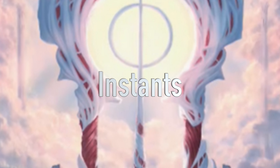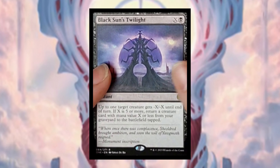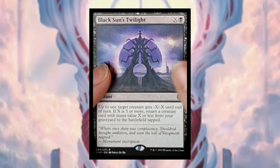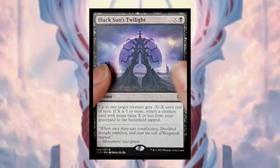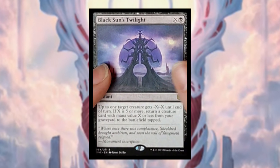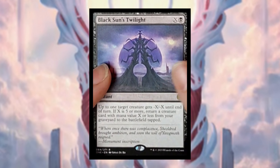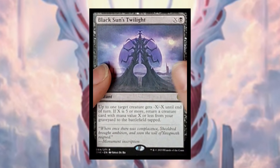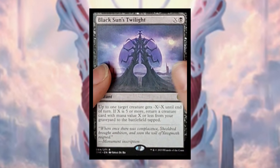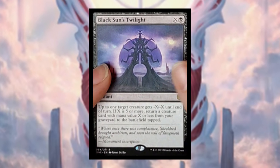The first section we're going to cover is instants, and the only card revealed recently is Black Sun's Twilight. It costs X and a black mana — up to one target creature gets minus X minus X until end of turn. If X is five or more, return a creature card with mana value X or less from your graveyard to the battlefield. We can use this to get rid of anything on the board, even indestructible creatures, and it also provides graveyard recursion.